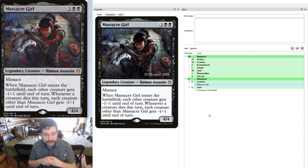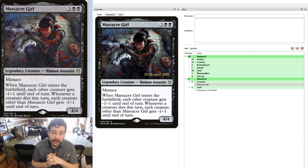And with that, that is Massacre Girl. Let me know what you all think of this strategy — it's a very casual strategy. Don't expect to take this to an EDH table of power level 6, 7, or 8 and do super well with this. But the one game I've managed to play with this so far on Cockatrice actually went quite well, other than mana flood and that one counterspell that kind of spoiled my day a little bit.